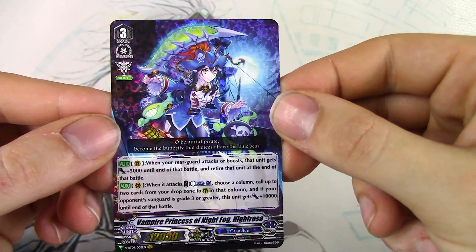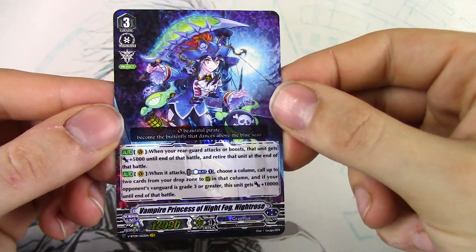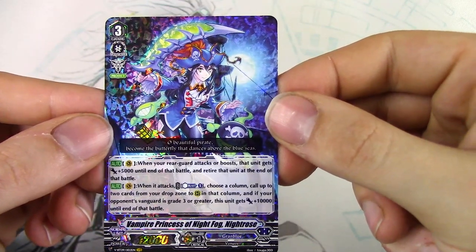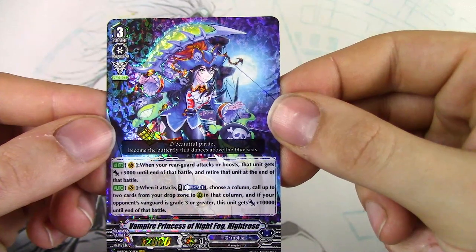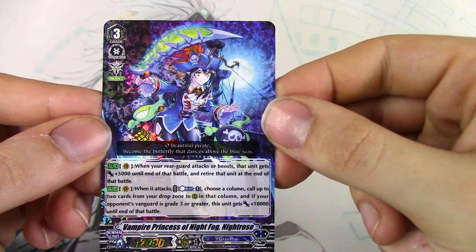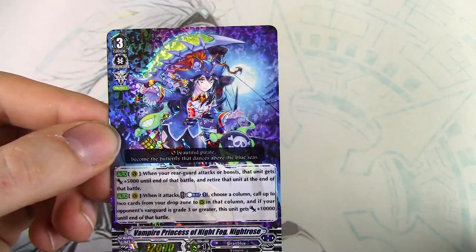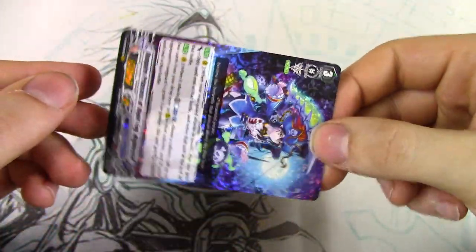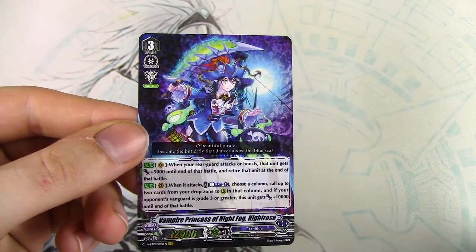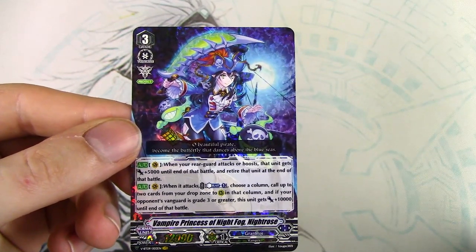Vanguard Circle skill: when your rearguard attacks or boosts, that unit gets 5K until end of battle, then retires at end of battle — really good, it's free. Other skill: when it attacks, Counterblast 1, choose a column, call up to 2 cards from your drop zone to that column. If your opponent's grade is 3 or greater, this unit gets 10K. That's actually really good because if your opponent gets a damage trigger, you don't have to worry about that when you swing with Night Rose. I can see why people really love this card — combos really well. Nice artwork too.